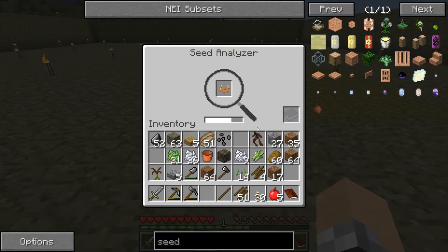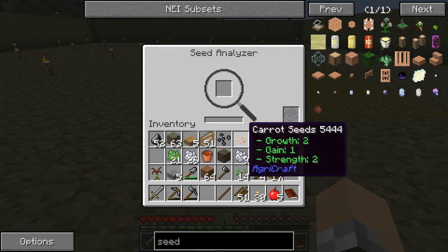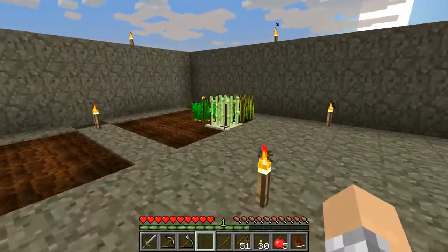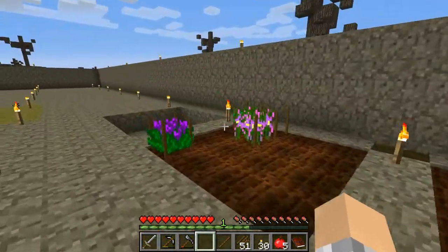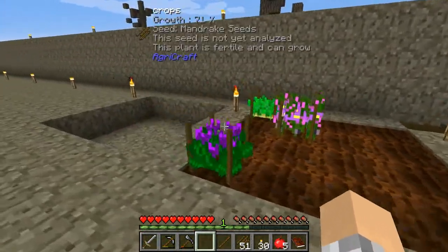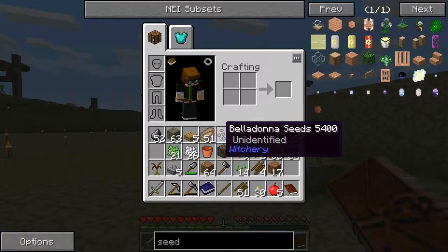You put the seeds in the seed analyzer and it quickly analyzes them — this one shows growth 1 and strength 2. Apparently the strength doesn't matter in this mod pack, it's really just the growth and the gain. Growth is obviously how quickly a seed grows, and gain is what you get from it whenever you right-click. So that is pretty cool — seed analyzer done, claim the reward.